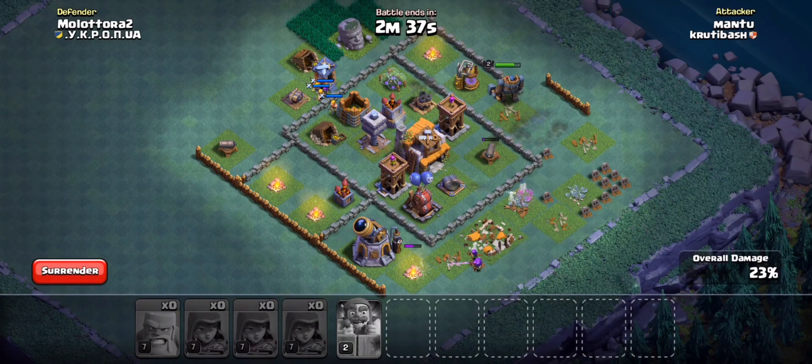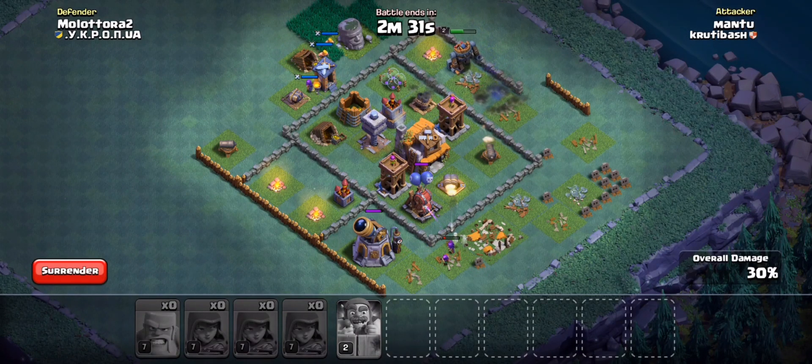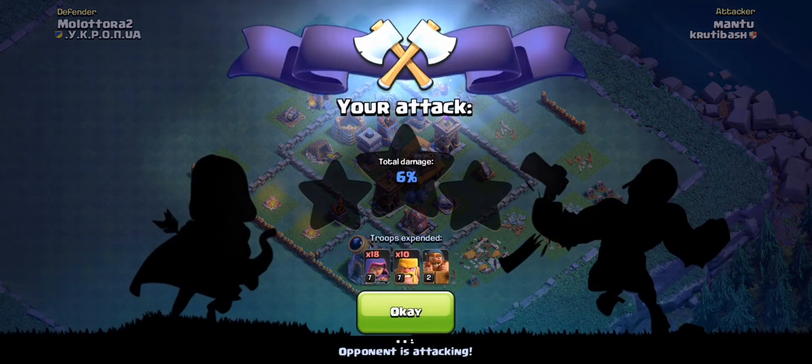As we zoom back out, you'll notice that the Witches and the Golems were able to clear the flanks of this village very easily, with the assistance of the Grand Warden and the Barbarian King. But this is based on the open concept design of this particular base. When it comes to those tight compartment villages, you might not be able to have similar results, but I've seen those get taken out by this army before as well.